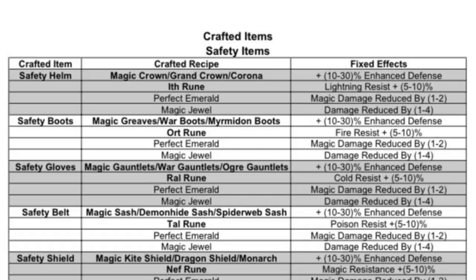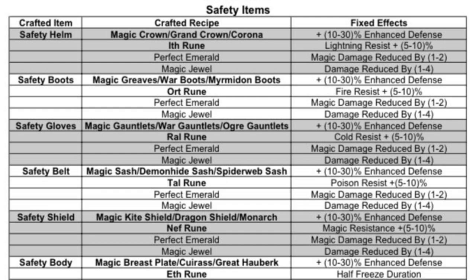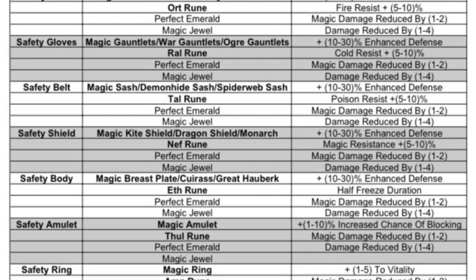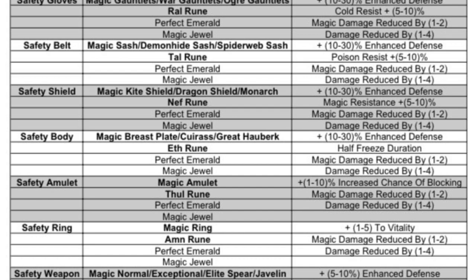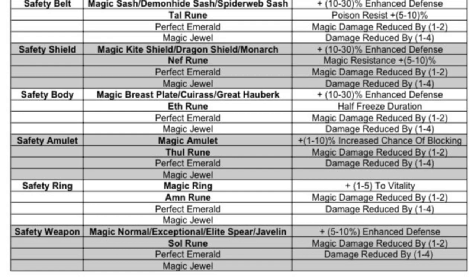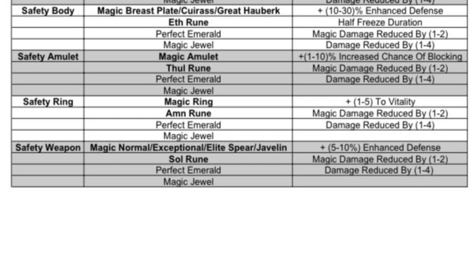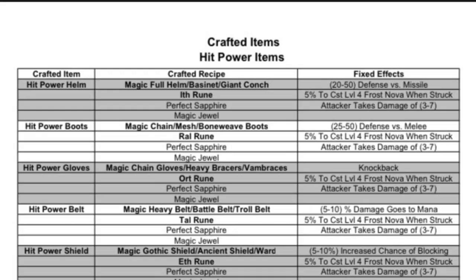The safety family is mostly going to be useful if you are missing some resists that you need to cap out. You could craft one of the pieces here to get what you're missing. Some of the extra defense and block chance can be useful, but it is kind of second rate to the blood and caster family. Those are probably the two better families, whereas safety and hit power fall behind a little bit in terms of in-game viability.